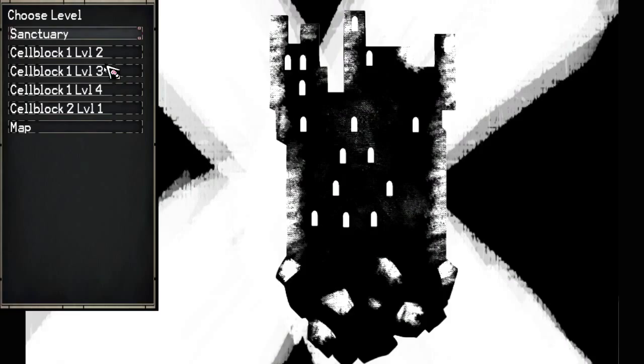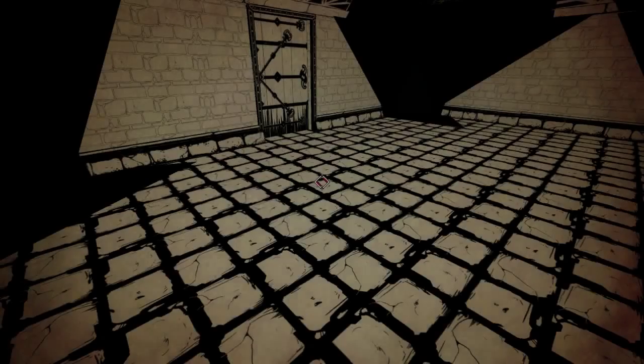So we got cell block 1, level 2, 3... okay. That's where we were. I thought we wouldn't be able to go back.